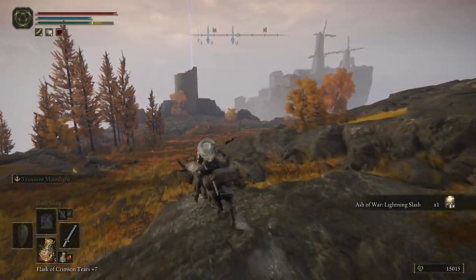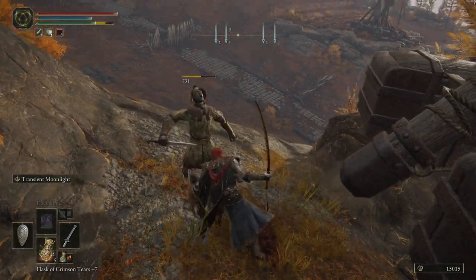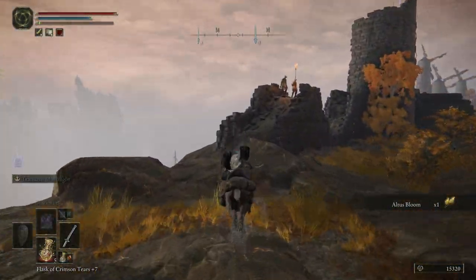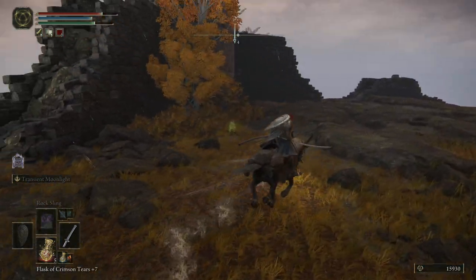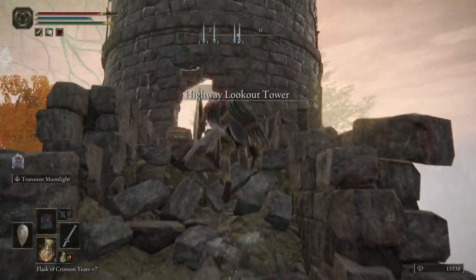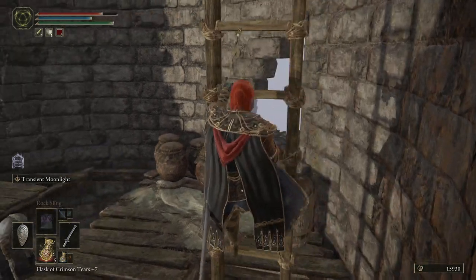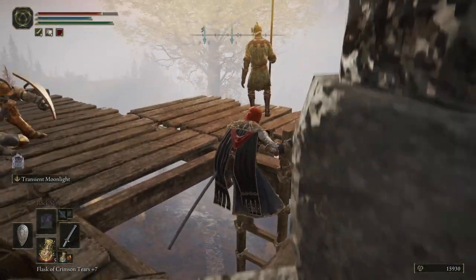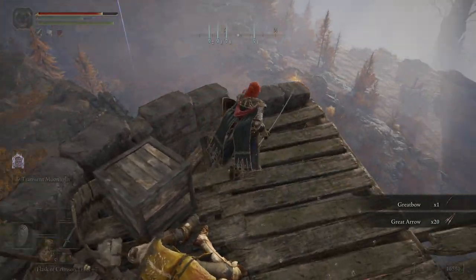There's the tower — with the cavalry there, that's going to be a problem. Okay, bit of a detour. I don't want to fight you. That would have been great if you jumped off. I can't remember what it is — I'm sure it's the great bow on top of this.